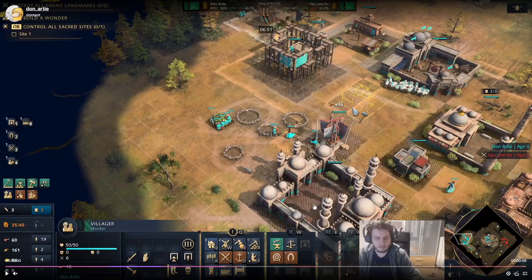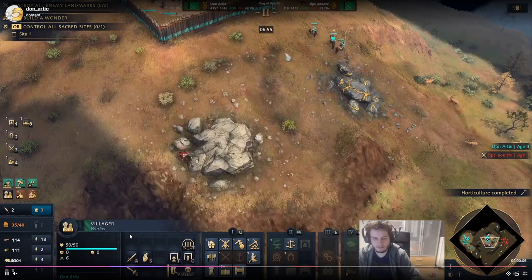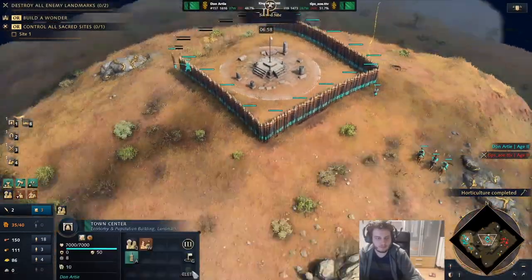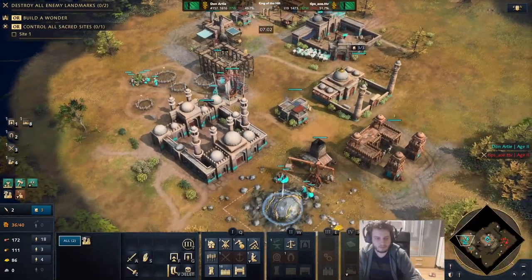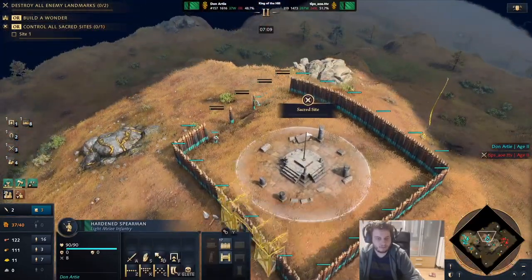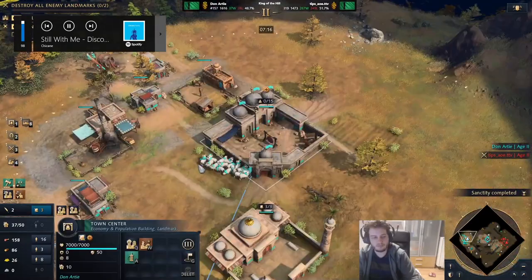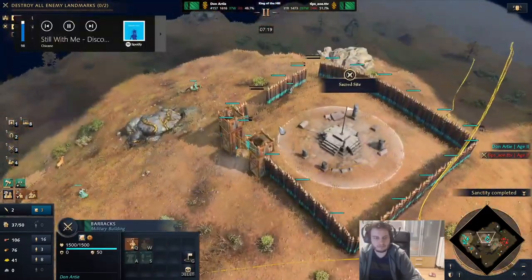Why do I do this? In an extended Feudal Age, his landmark is going to be better and archers become more and more important. If you have a really big archer ball, horsemen don't do great against it. I could go stay on wood and get my own archers, but I'd probably end up losing because I'm fighting into his strengths with Tower of Victory. I want to fight into my own strengths, which is my tempo advantage — so I'm getting onto gold because I want to go Castle Age. I'm forcing my opponent to commit to Feudal Age because I'm forcing him to reply; otherwise he just loses the sacred site timer.